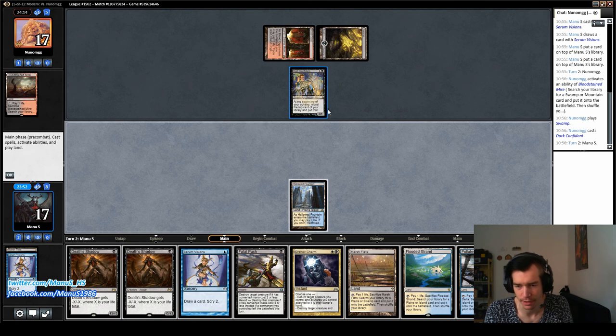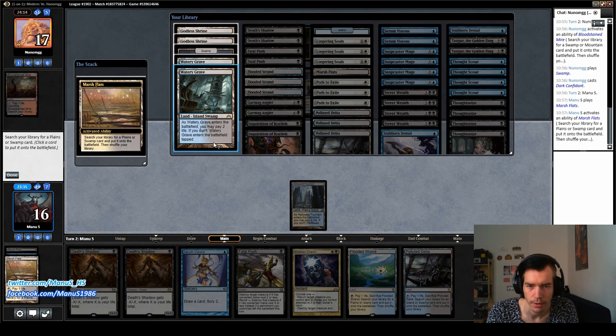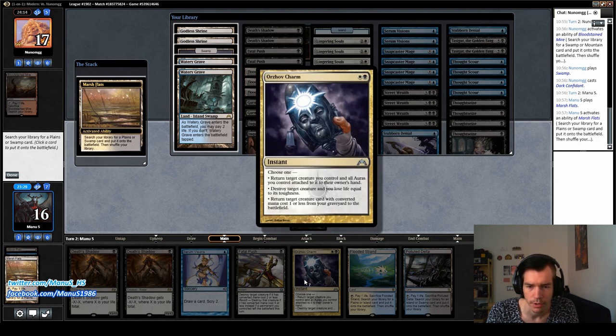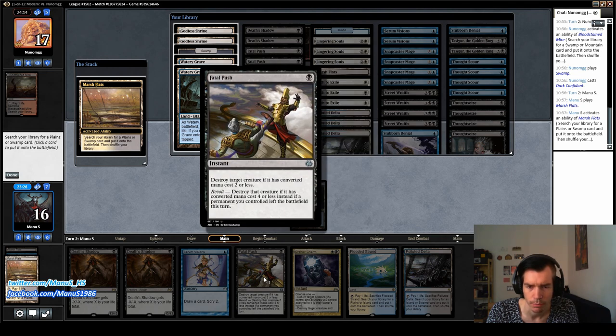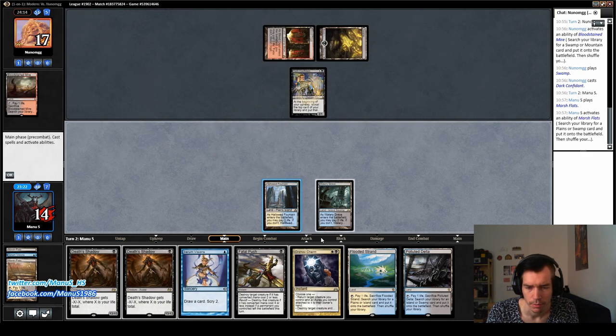We definitely have to Fatal Push the Dark Confidant. The question is, do we want to draw the zero visions? I don't think that's very important, so I'd be inclined to just fetch and shuffle here first, so we don't shuffle away the scry from zero visions, and then Fatal Push this guy. Or maybe even just Esper Charm it — keep the Fatal Push for something more important. If it puts us to 14, this would put us to 13, which is not optimal.